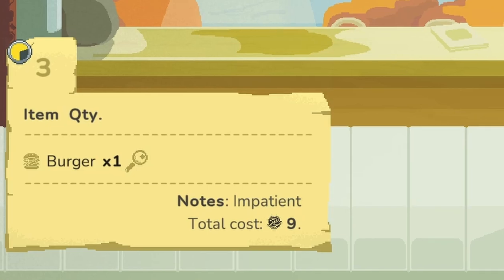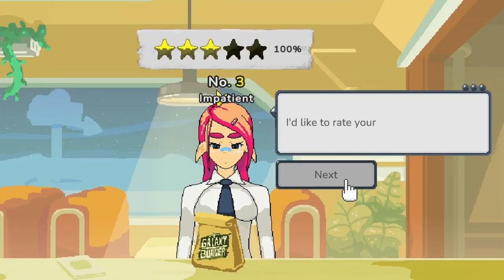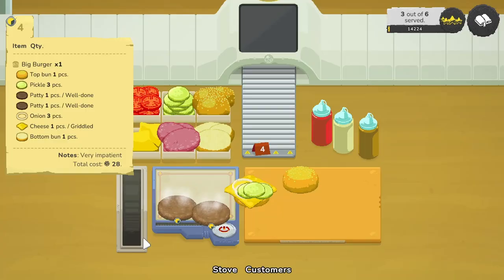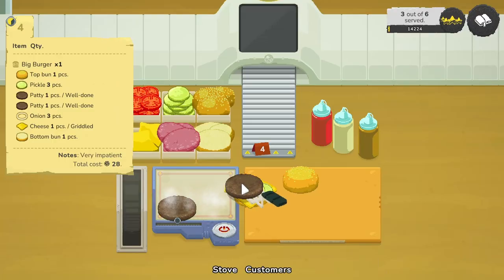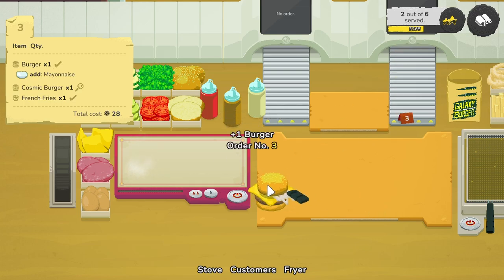In Time Challenge mode there's a little timer at the top left of the ticket showing how much patience the customer has. Every time you complete an order in Time Challenge mode you get a lot more reputation points than in other modes. Also in Time Challenge mode everybody has the title of impatient or very impatient, meaning you have to complete orders super fast. I can only imagine soloing Time Challenge mode on other planets with multiple registers open — it would be a complete nightmare, which is why the game advertises co-op in the main menu.